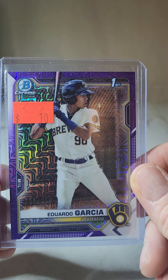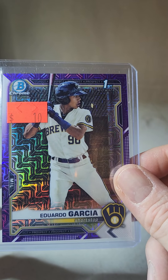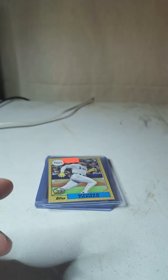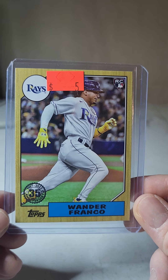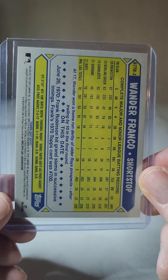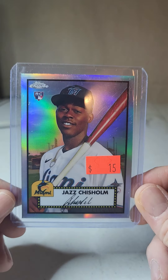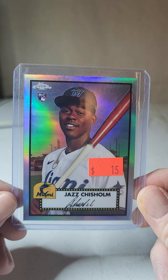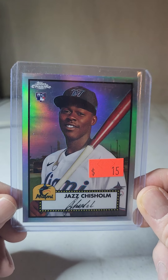I don't think I paid sticker price for anything except the last card. Paid three bucks for this Wander Franco — that'll go right in the PC. I may have one copy already, but for three dollars I figured just throw it in the box and let it marinate. Another PC card: Topps Chrome rookie Jazz Chisholm. He gave it to me for like seven or eight bucks, so that was pretty sweet — that'll go in my Jazz collection.